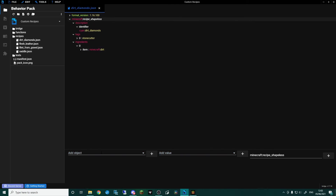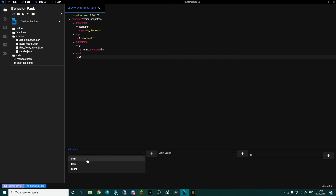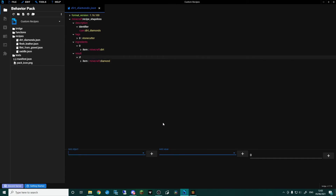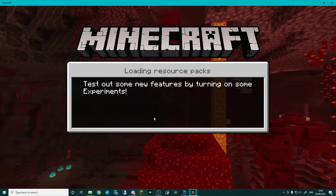Go back up to minecraft:recipe_shapeless, go result, zero, item, and type 'diamond'. Press Ctrl+S — that's now saved. Load back into Minecraft.